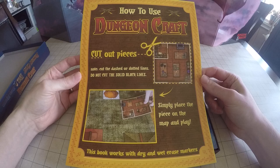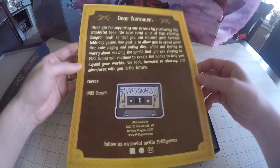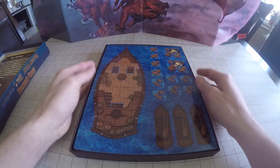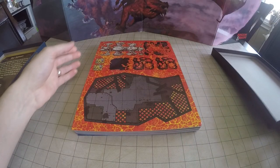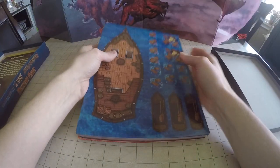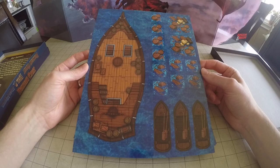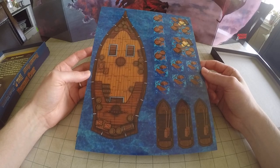First off, there is a little how-to-use sheet — pretty self-explanatory. Cut out the pieces, put them on the battle mat. If you flip it over to the backside, there is a little thank you from the folks over at 1985 Games for purchasing their product, and I would like to say thank you back for putting this product out there. When you first open this up, these are in a little plastic shrink wrap that you'll have to take them out of — I've already done that just to make this go a little bit smoother. The content starts off in two sections: the first section is all of the seafaring pieces, and then we move into the hellscape pieces.